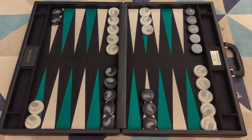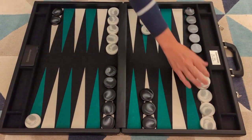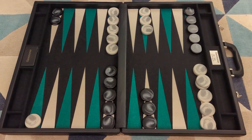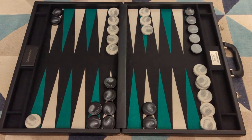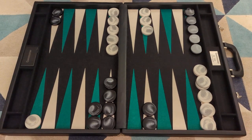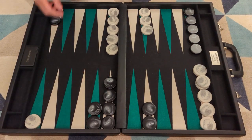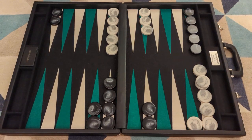The first game plan is the race. Let's say you start with a 6-5 and you make the lovers leap, and then black responds with a 3-1 and makes the five point. Now I am already ahead by seven pips because I got 11 and black got four. So if I were to roll a 6-4 as white, I want to play the racing game plan and just bring that out, sticking to the racing game plan because I'm ahead in the race.